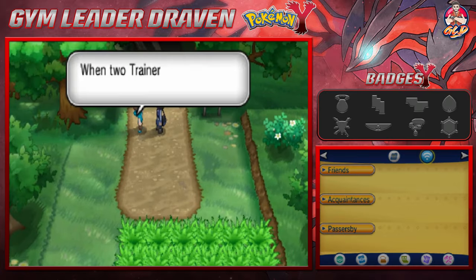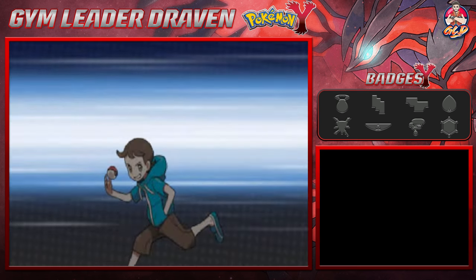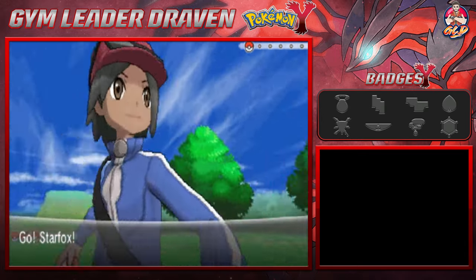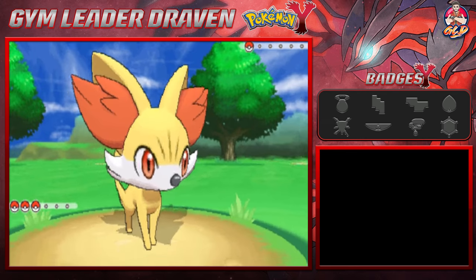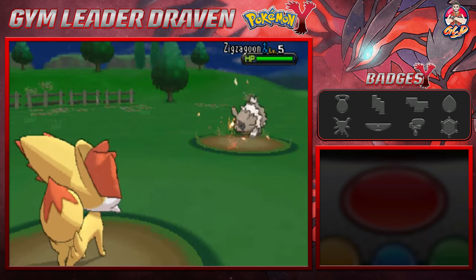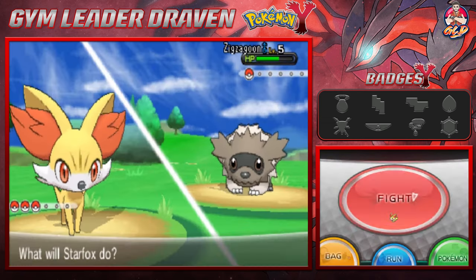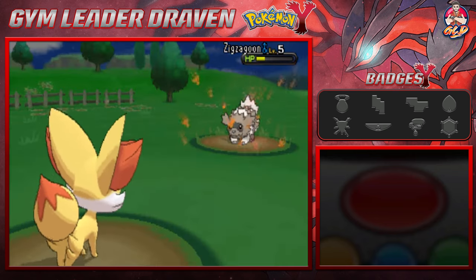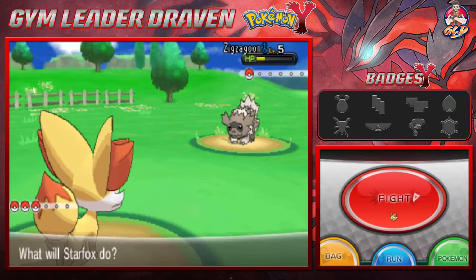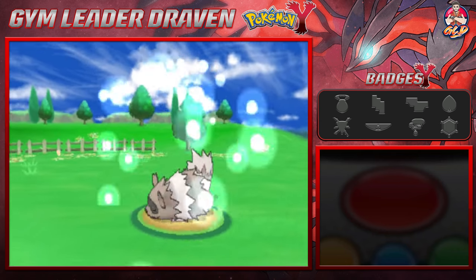We're gonna start battling. When two trainers' eyes meet, a pokemon battle must begin. Here's the thing — I never met eyes with you, so leave me out of this! Here we go, taking on Youngster Austin. Let's go with an Ember attack — that will take a nice chunk. But here comes a Growl attack, which is only going to affect our physical attack. Let's go straight for another Ember.